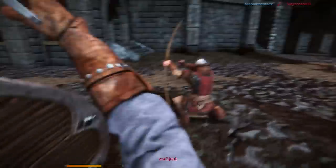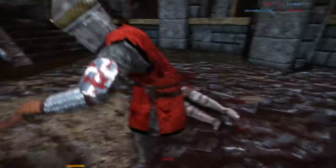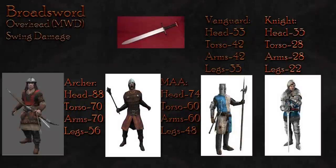When used against a man at arms, the overhead damage increases to 74 to the head, 60 to the torso and arms, and 48 to the legs. Whether you slash or overhead, enemy man at arms will require the same number of hits before they die. Given that the swing is faster and has better reach, the swing is the preferred attack over the overhead when against the man at arms.